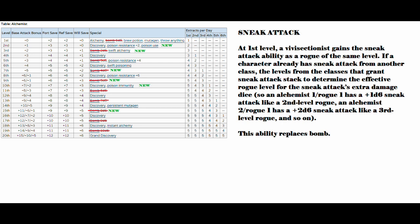You get sneak attack that stacks with effective rogue level — sweet! But you lose access to bombs, which is a bummer. You lose the best part of the alchemist class and gain the best part of the rogue class.